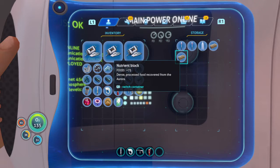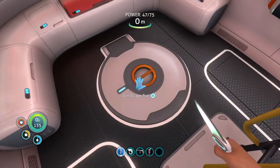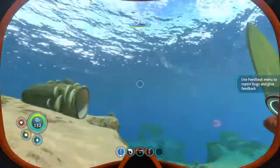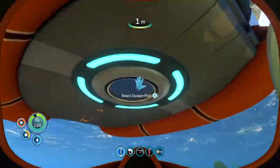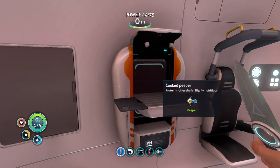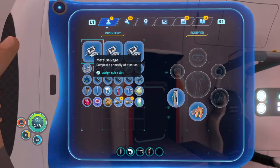I don't want to eat these — they're really OP. There's a flare, a disposable light source used for distracting certain predators. Okay, I need creepvine cluster. We're gonna go down into the depths. Let's grab this guy real quick, grab some peepers for food. I'm gonna go eat real quick because I want to go swimming.